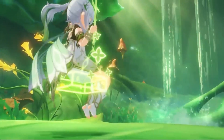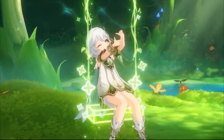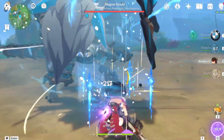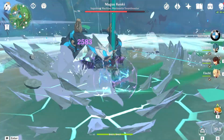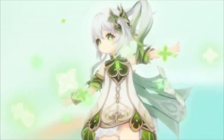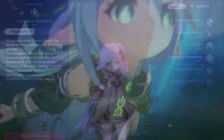Now let's go over her leveling priority for talents. Her E ability should be leveled first, then her ult, and then if you want, you can level the auto attacks depending on whether you want to use her as a driver or not. When I say driver, I mean like how you would use Sucrose in a taser team where she helps drive the reactions and is on the field for a long time. If you don't plan on using her on-field, don't bother with leveling auto attacks. I would also recommend getting her to level 90. But honestly, this character is so busted you could leave her at level 1 with level 1 talents and a level 1 weapon and still clear the abyss.